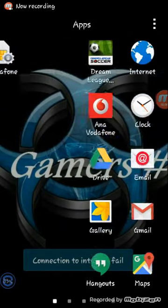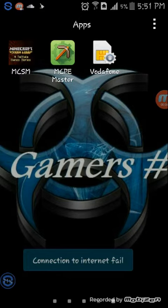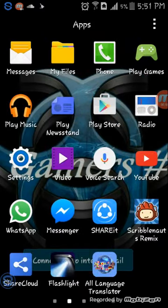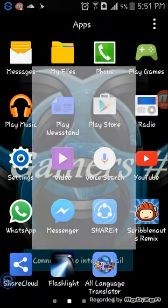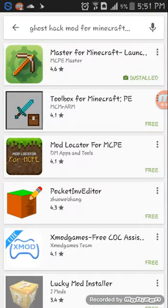Hi guys, today I'll tell you about how to use the mod for Minecraft 0.13.0. Not only new web applications, I will tell you about many skins, many maps, many awesome things. You can do many things, even seeds. Now I will show you how. Firstly, you must download Go Tab mode for Minecraft.